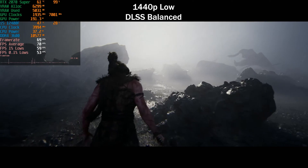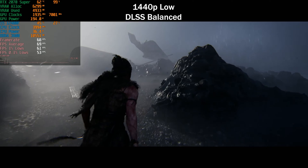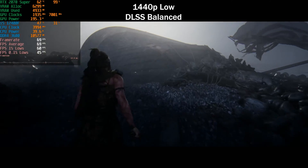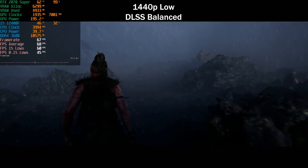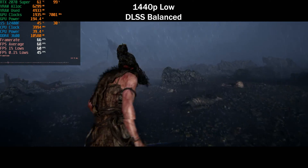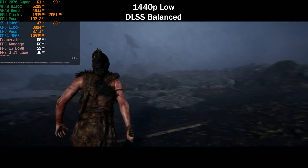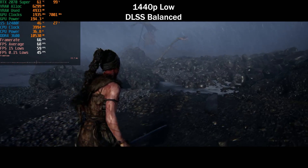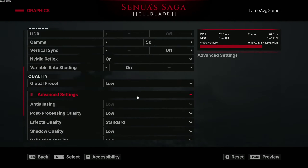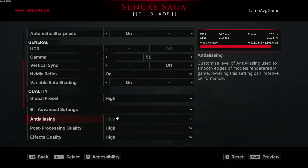Enabling DLSS Balanced on the low preset gains a few more frames, but as I've been saying, the increase isn't significant enough to justify the drop in visuals since we're not approaching a high refresh rate experience. I'd either aim for 60 FPS or 100 FPS — anything in between isn't worth it personally. Just aim for 60 FPS.